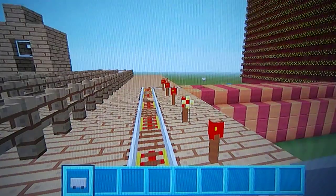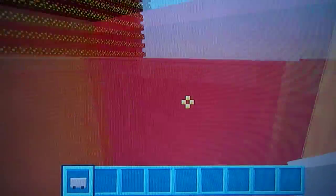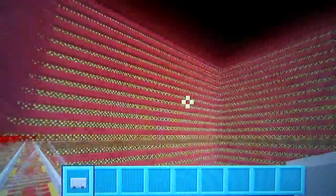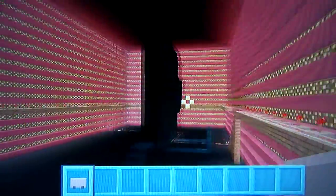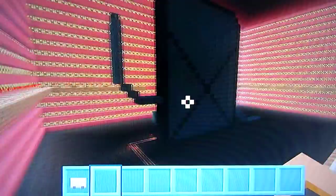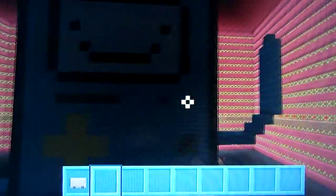So first I'll show you the roller coaster and then I'll walk around the roller coaster so you get a better view of it. In here we've got a massive area that has BMO in it — you'll see his face in a minute. There, BMO.